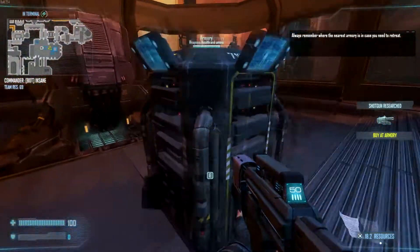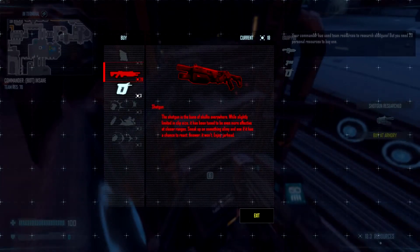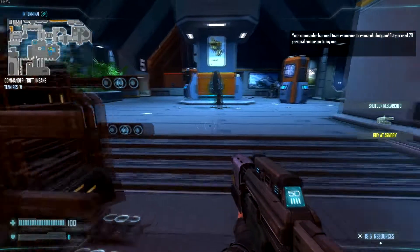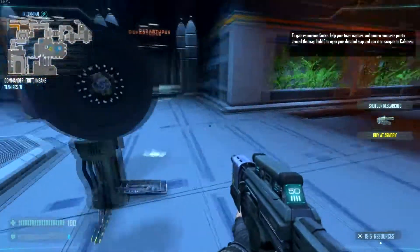We can buy a shotgun? Your commander has used team resources to research shotguns, but you need 20 personal resources to buy one. To gain resources faster, help your team capture and secure resource points around the map.